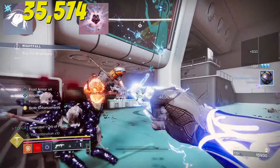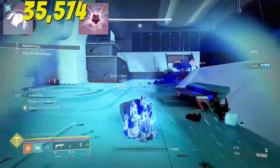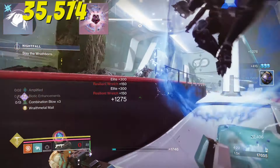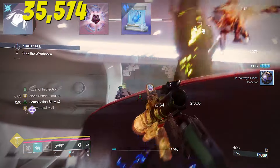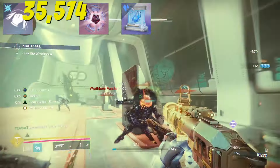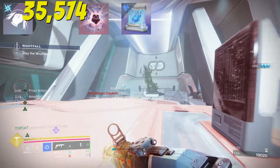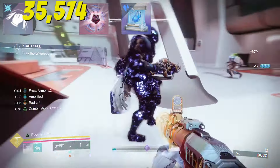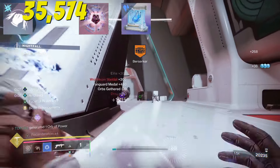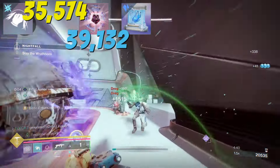With Facet of Courage, our ARC, solar, and void abilities still increase damage to targets afflicted by darkness debuffs. As we have that infinite dodge and punch loop, this means an infinite source of slow with the Winter Shroud aspect. Two dodges is enough to freeze a foe, but they just need to be tickled to get you that 10% bonus, so our melees can jump to 39k.